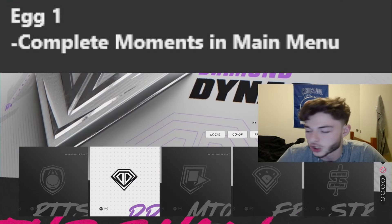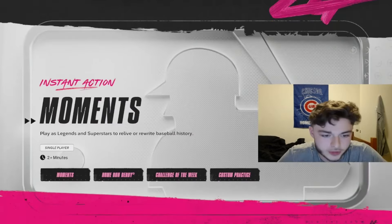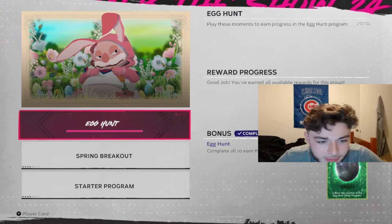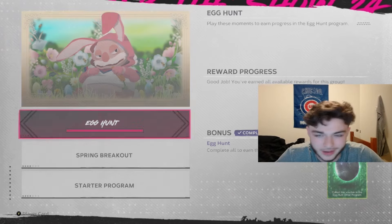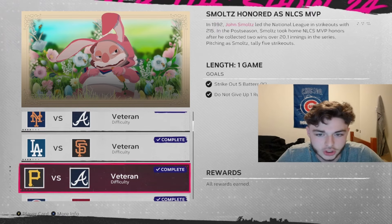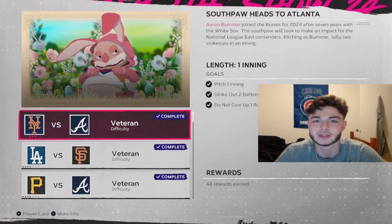For the first egg, you're going to want to go to the main menu of Diamond Dynasty. We're going to scroll down to the Moments section — it's on the third page. We're going to go to Moments, then go to Other Programs, and then we have the Egg Hunt. You just complete five moments to pretty much get them. Just knock these out, get the rewards, and you'll be able to get that first egg.